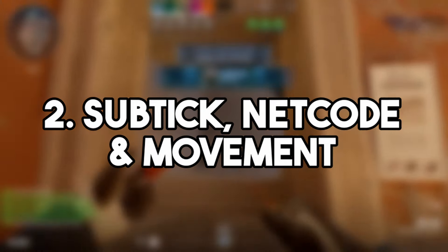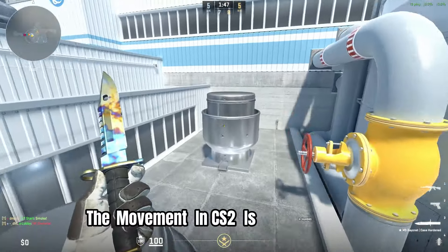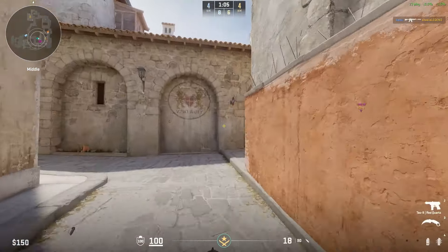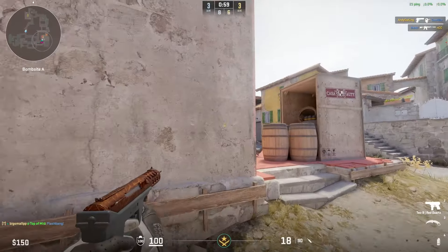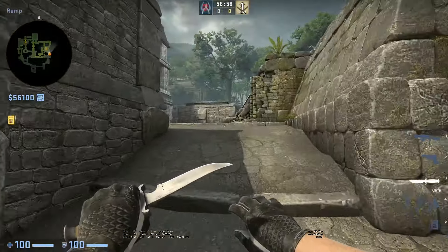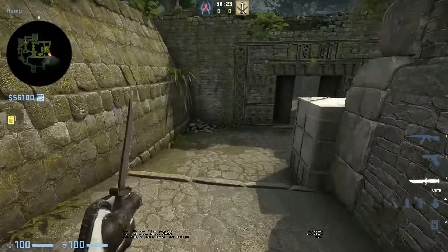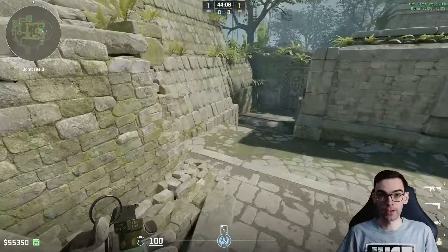Next we have a combination of Subtick, Netcode, and General Movement. The movement in CS2 is in shambles, partially due to Subtick, since the interpolated values of the movement speed aren't 100% matching up with what we used to have in CSGO. Additionally, bunny hops are completely dead. In CSGO, they weren't exactly easy to pull off, but once you invested some time and got used to the correct timings, stringing together a few consistently wasn't all that hard. However, in CS2, you can count yourself lucky if you manage to land a single bhop in an entire game.